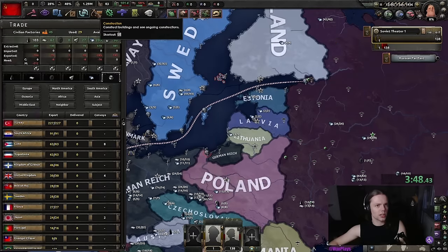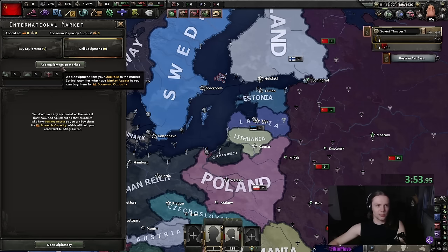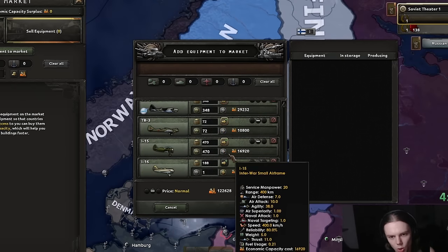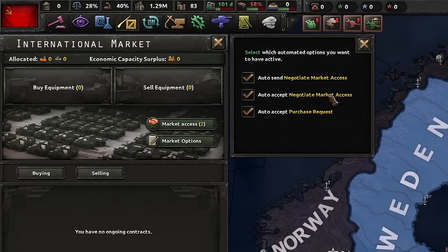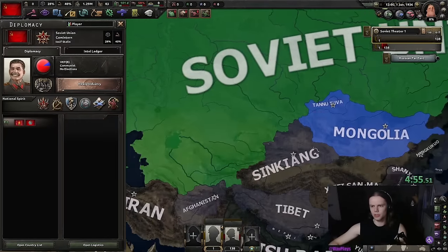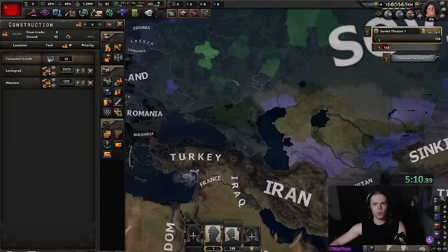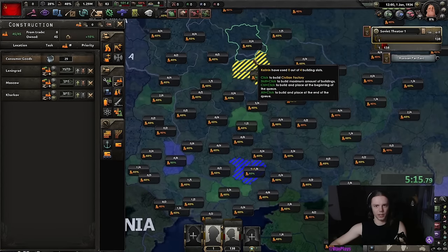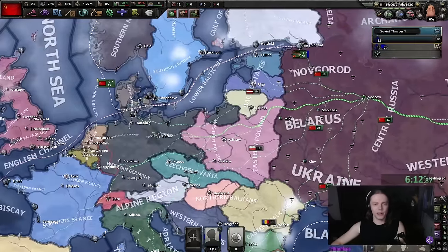Also take a look at the international market — if you have it, it's a nice little buff; if not, no big deal. Click everything once, all the planes go on high, the rest on medium, accept all market requests. We can only sell to Tannu Tuva and Mongolia right now but soon we can sell to others. We're going to build a lot of civilian factories, prioritizing high infrastructure states, and go with the path of Marxism-Leninism.